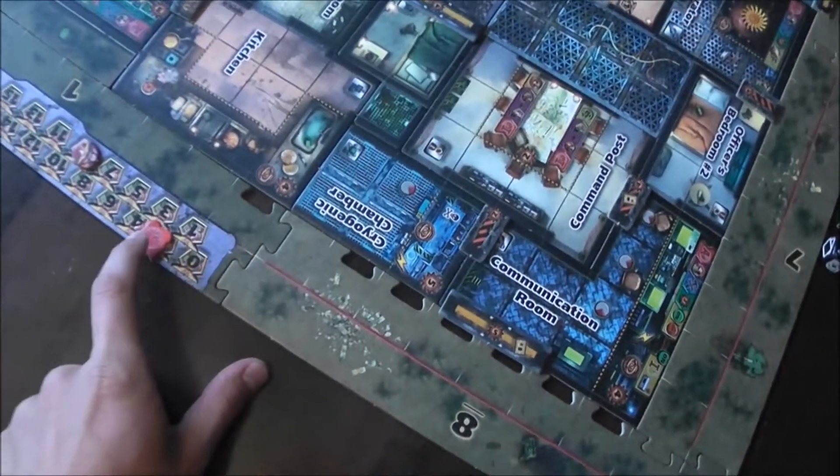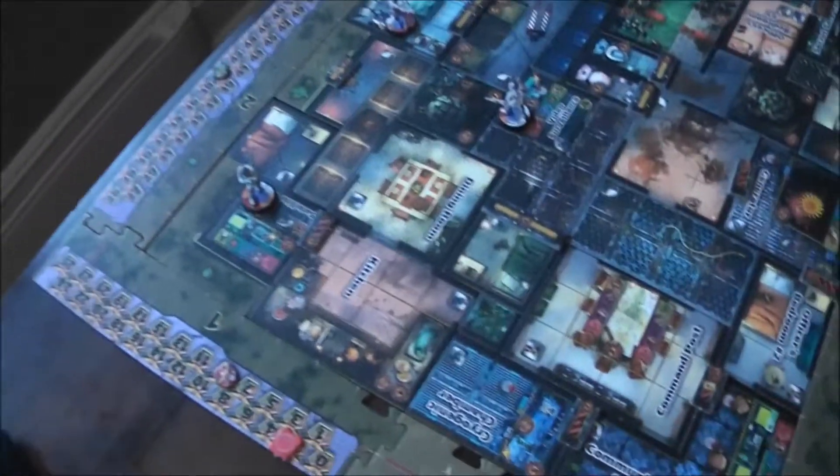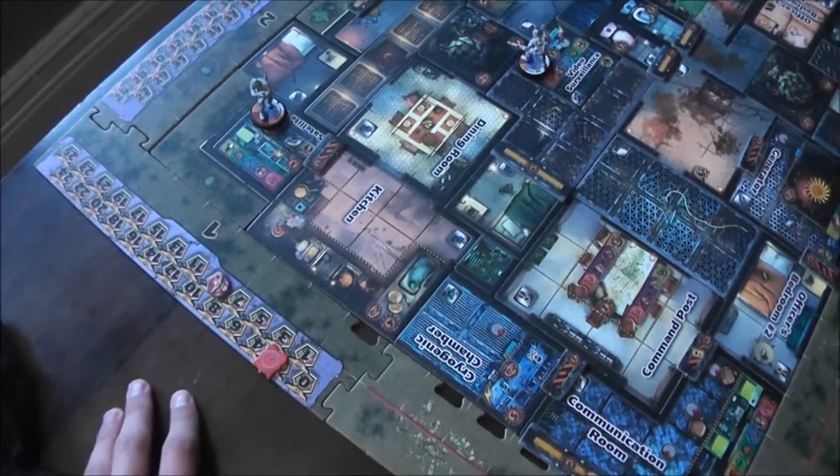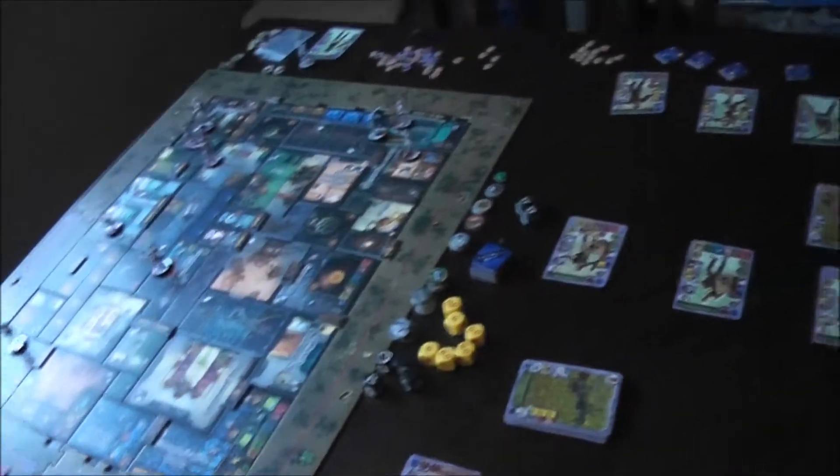Earth Reborn Scenario 6 continues. All I did during the final phase was bump this up a mark, and the score is 40 to 9. On behalf of the Norads, they have to get 8 to 10 points a turn if they really want to stand a chance against the Salamite side.